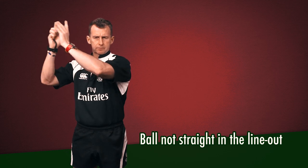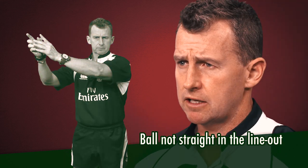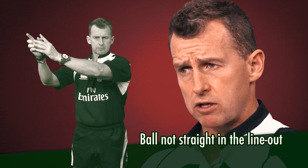In the line-out, the ball must be thrown down the middle of the line-out, which we call straight. If it's not straight, or it's thrown down to one side more than the other in an unfair contest, then it's not straight.